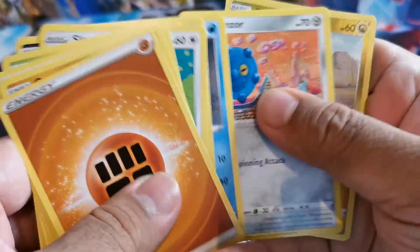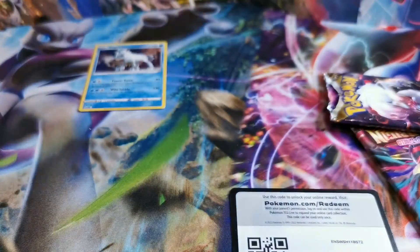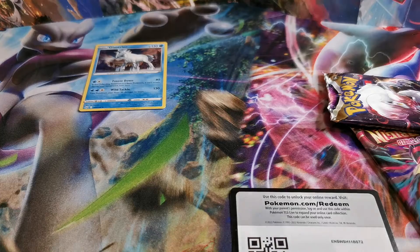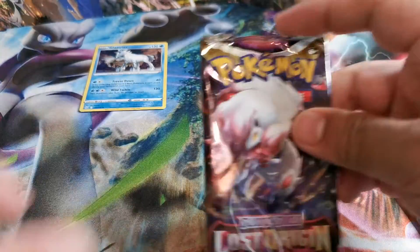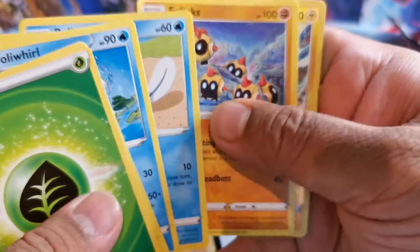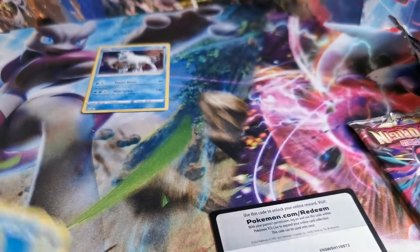I should have guessed the Energy, and we got it. It's also Gloom and Honchkrow. Lost Origin. Lost Origin. Lost Origin. Oh, Magnezone. And Politoed.